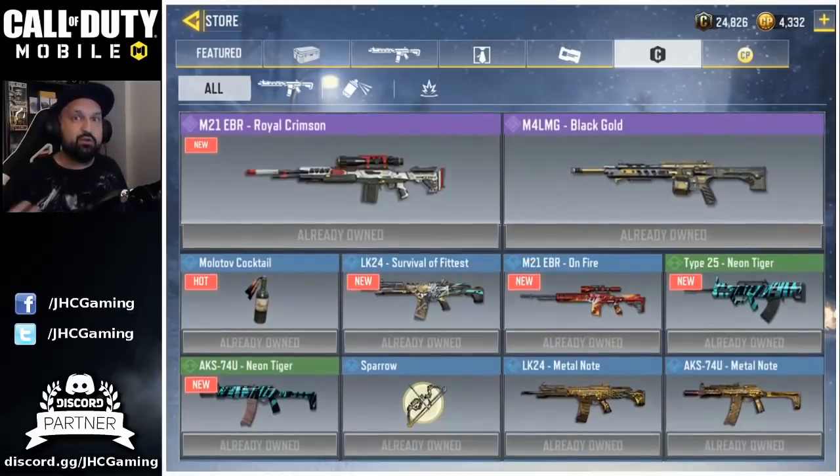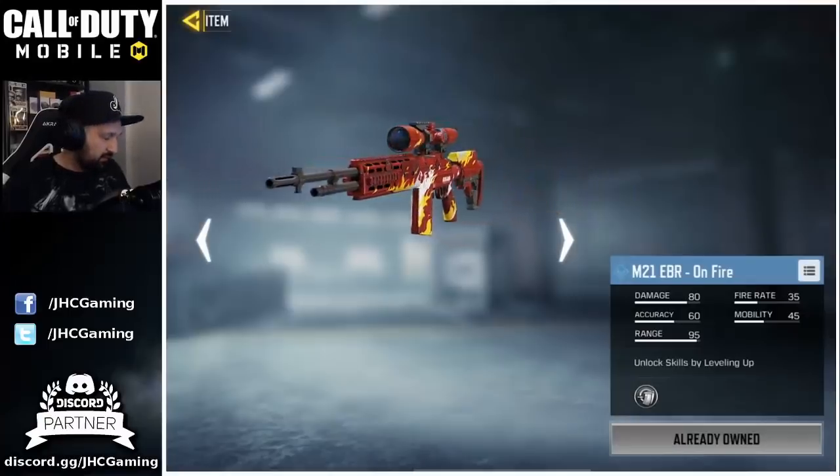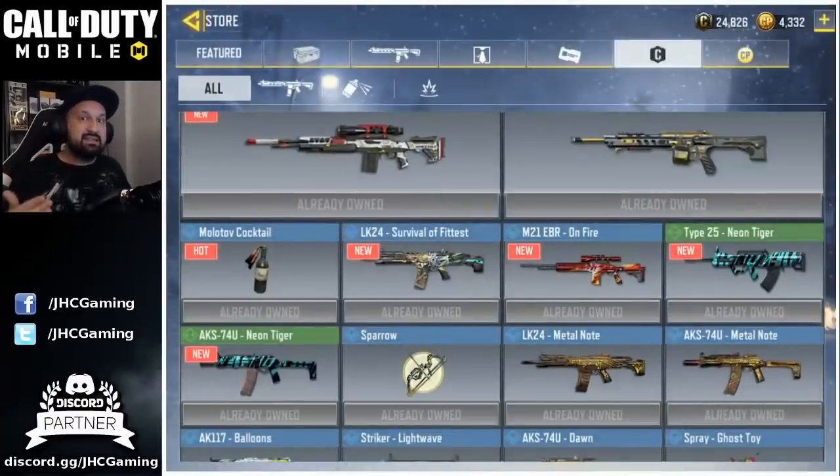Where are the soldiers? I mean, we're supposed to have soldier skins for credits sooner or later. Also where are the cool items? It seems like the LK-24 Survival of the Fittest, I already had since pre-season — it was in crates and then it was back in crates a few weeks ago. The Type 25 Neon Tiger and AKS Neon Tiger are in the daily crates right now. The only thing I didn't have is the M21 On Fire, which I just bought before the video, but it was also in the free crates in Season 1.